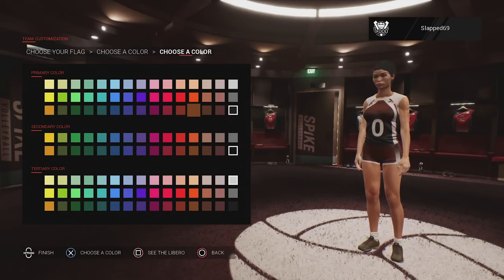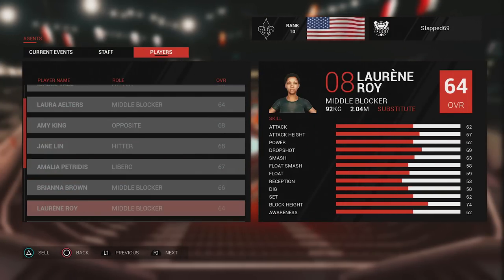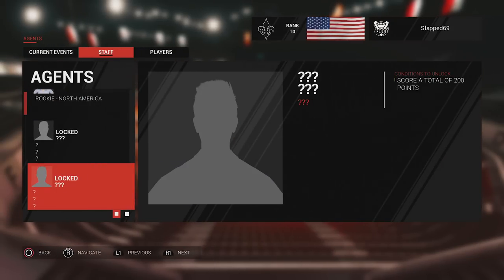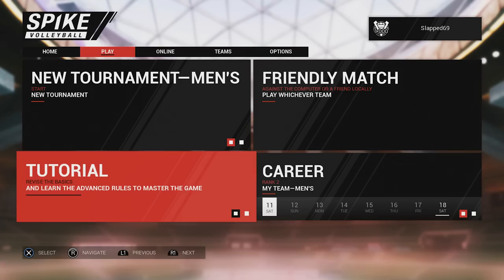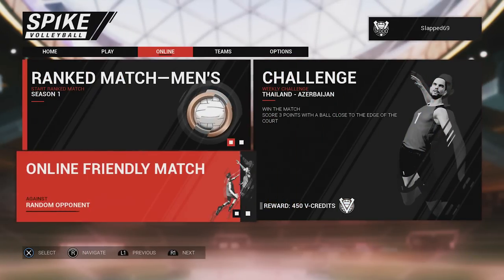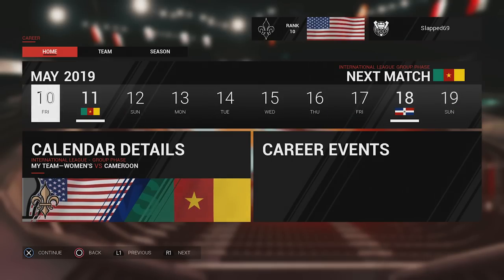You use V credits for scouting, and scouting will come up with new players for you that you can possibly get. This is very different from your standard ultimate team and franchise modes — I kind of like this idea. There is also a tutorial mode, which you get thrown into the first time you start the game, online quick play, and a challenges mode that gives you V credits to use inside your career. The game seems really focused around that mode — it has by far the most depth of anything else here.